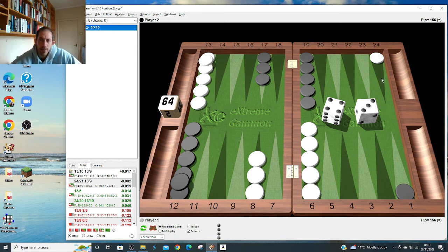Work really hard to contain the back checker and unstack your midpoint. If you step up with the three or four, generally it's not a good idea to step up when you've only got one man back - it's good if you can run into his outer board because you might get missed. But basically you kind of want to step up because it gets you closer to home in a racing game, yet it just lets him back in by attacking you. There's really no rush to step up - it's an error: hit 21 and 9.